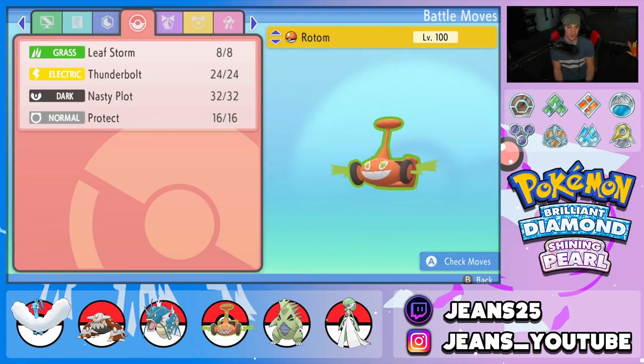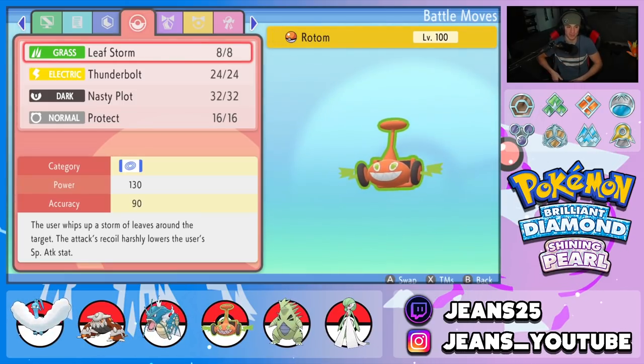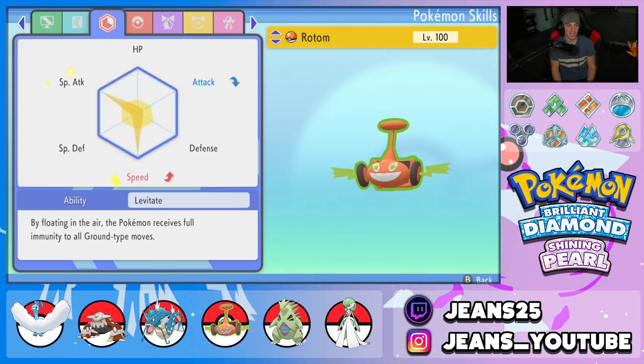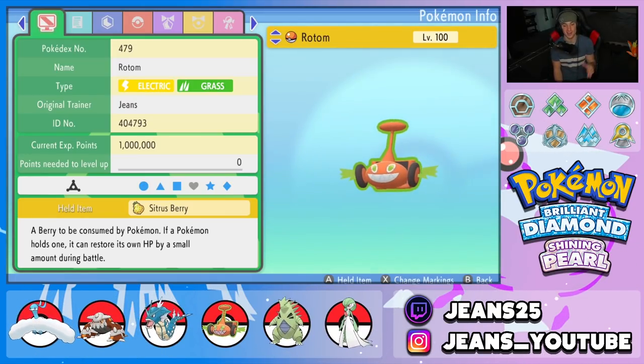Fourth Pokemon is Rotom-Mow. Moveset: Leaf Storm, Thunderbolt, Nasty Plot to set up, and Protect. EVs are Special Attack and Speed, Levitate ability, Timid nature for a speed boost, and it's holding a Sitrus Berry.